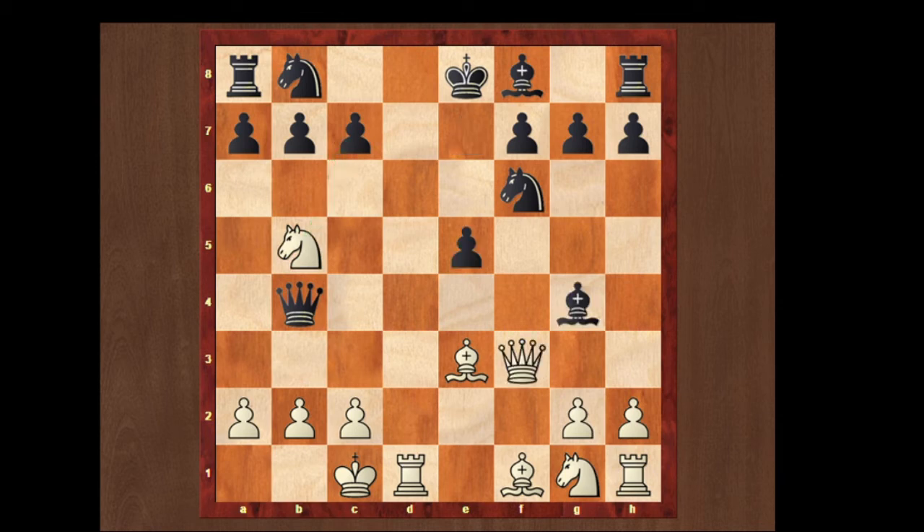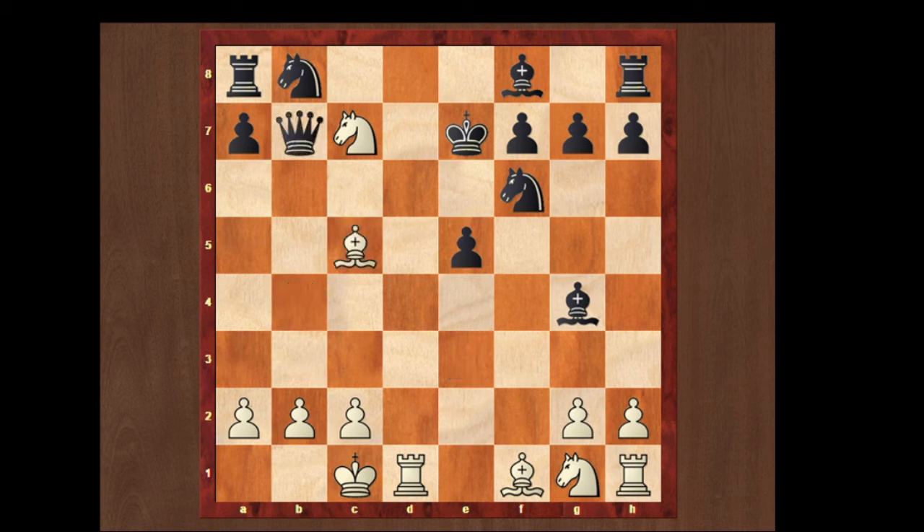If he tries to take the queen then it's just game over. And if he plays e5 we can play knight takes e7 check. King moves to e7, we can take the b7 pawn. Now we are attacking the queen and if he tries to take it we can checkmate with our bishop. He also doesn't have any good move to play because we are going to play the knight on the next move giving a discovered check. So white is better here.